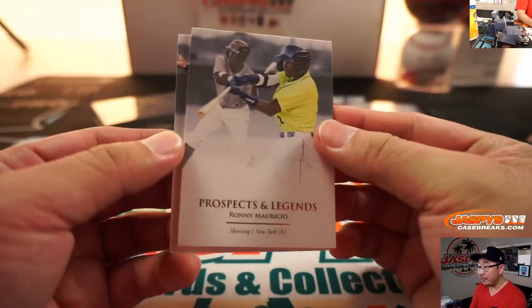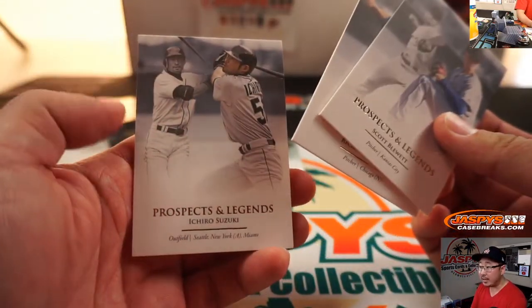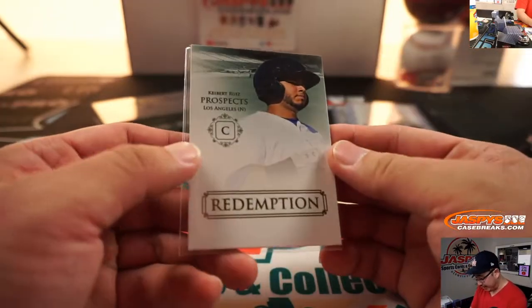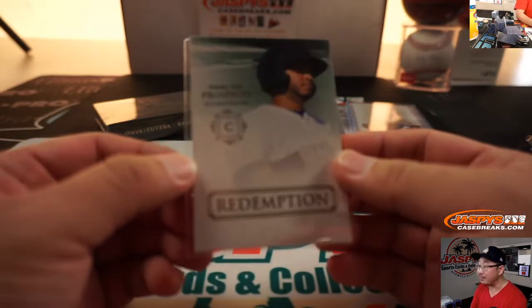All right — Ronnie Maurizio, Noel V. Marte, Scott Blewett, Gallardo, and Ichiro. Nice. And we've got a Keebert Ruiz Redemption. I'm going to make sure they don't have a special number on the back. I don't know if there's a special number on the back, but I won't show it. It's a redemption though — Keebert Ruiz.